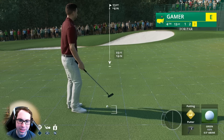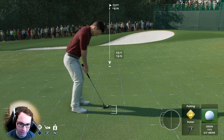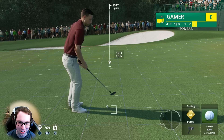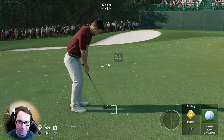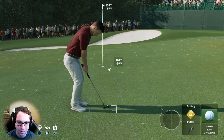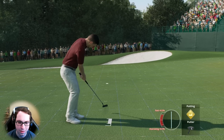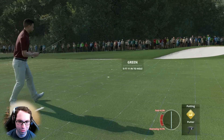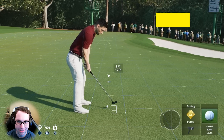13 feet downhill, six. The biggest adjustment from PGA 2K is putting — the grid lines are not the same at all. If you play them the same, you're going to miss a lot of putts. Going to get pretty aggressive here, going about 10. Overswinging fast — I was getting aggressive. I had a feeling it was going to break more. That's going to be a bogey.